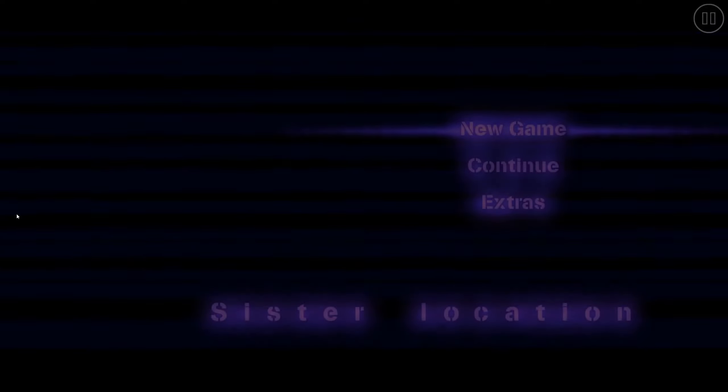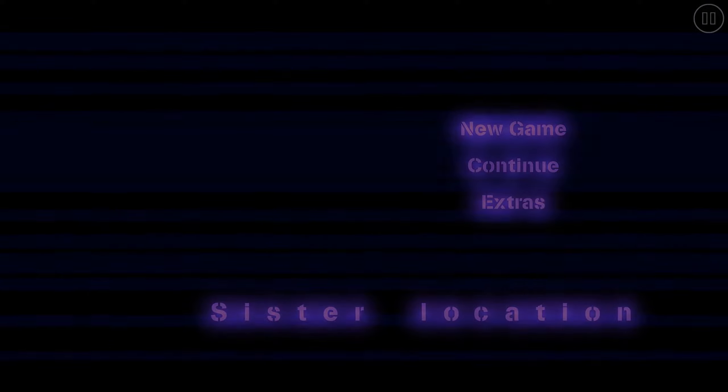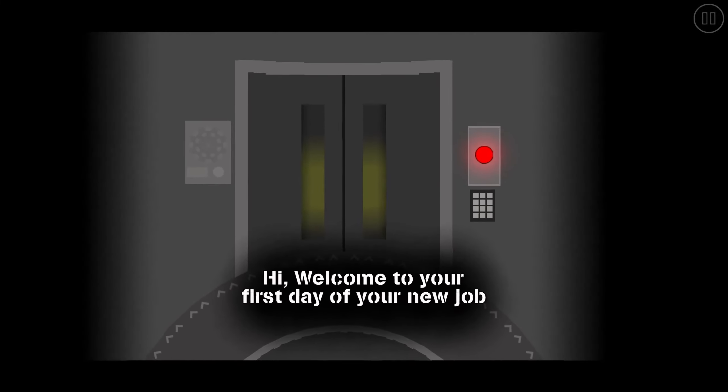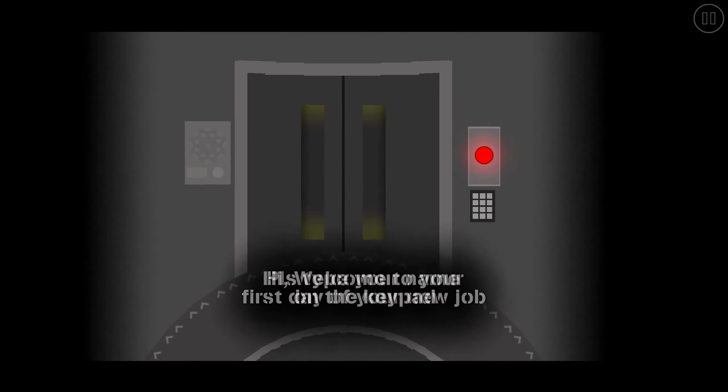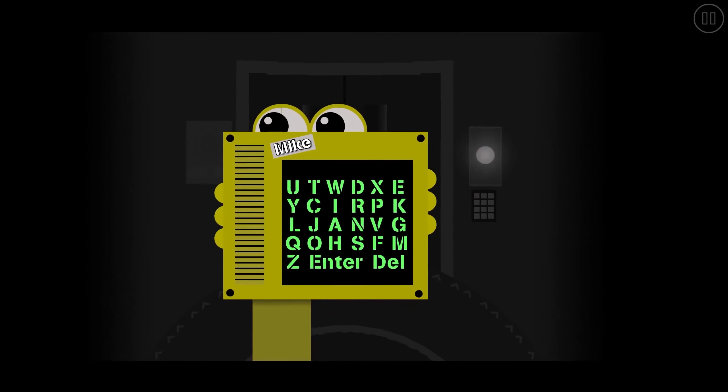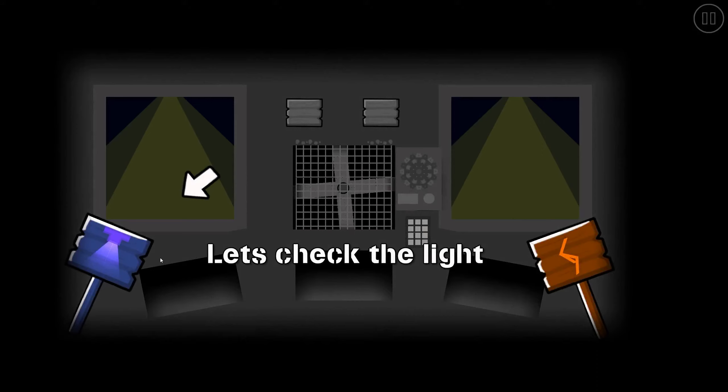Some of you that have been following this channel for a while might also be familiar with this level. This is Sister Location by Space Creator — Space Creator being me. So yeah, you heard absolutely right: I remade Sister Location, the Five Nights at Freddy's game, in Geometry Dash from start to finish.